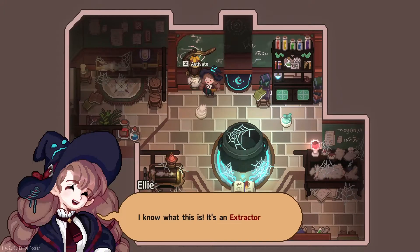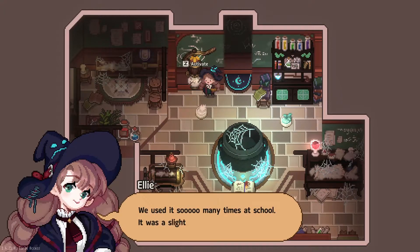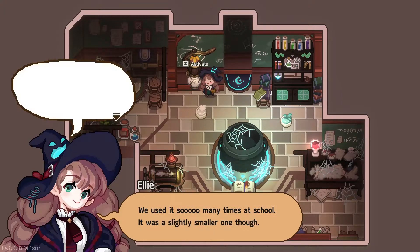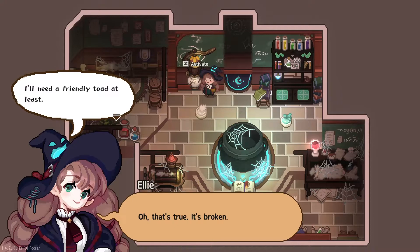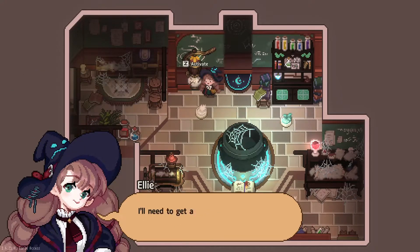I know what this is. It's an extractor. We used it so many times at school — it was a slightly smaller one, though. It would be hard to use. Look at the glass bottle underneath — oh, that's true, it's broken. I'll need a friendly toad at least. I'll need to get a glass bottle first in order to use this.